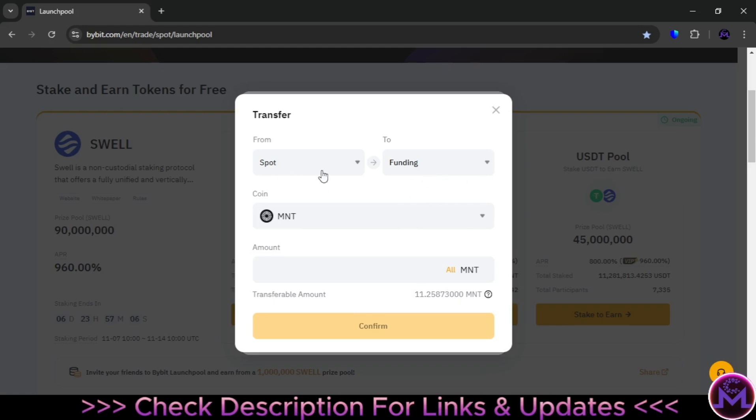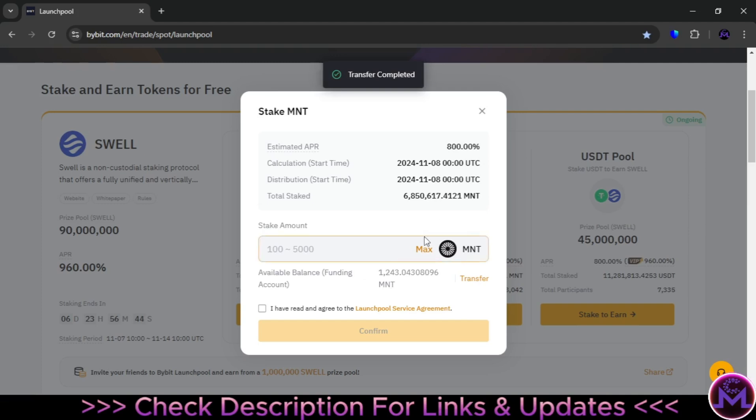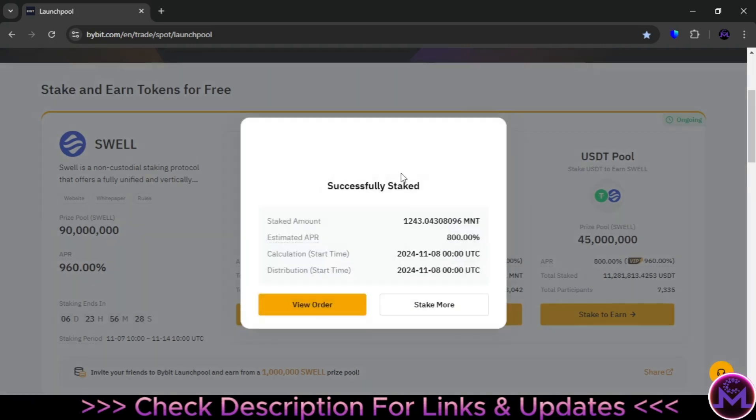You can do this from any account — if you have MNT or the coin in derivatives or spot, click on it and it will show you the balance. As you can see, I have 11 MNT in spot. Click on 'All' and send it to your funding account — this is zero fees and instant. All your accounts are just for different purposes. The minimum to enter this launchpool and stake is 100 MNT, up to 5,000 — that's the range.